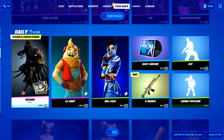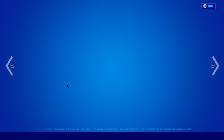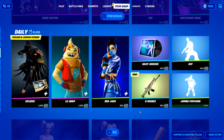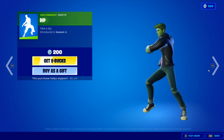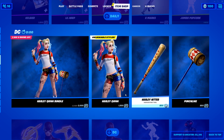We have the Kelser still in the item shop, the Lil Whip again, the Red Jet again, and the Grab again in the item shop. We also have the X Mark wrap — that's new — and the Dip and Jumbo Popcorn are back in the item shop as well.